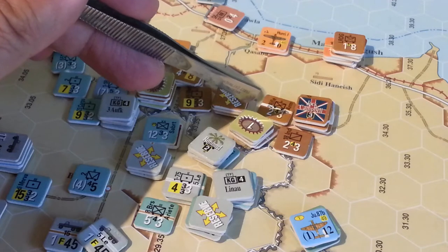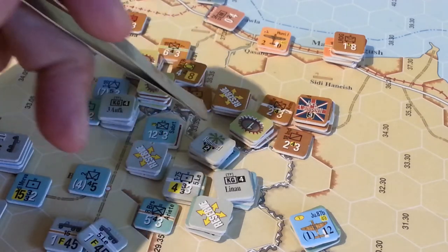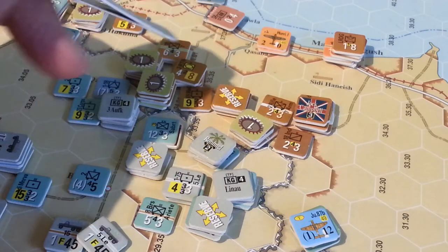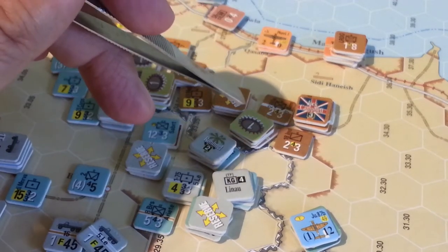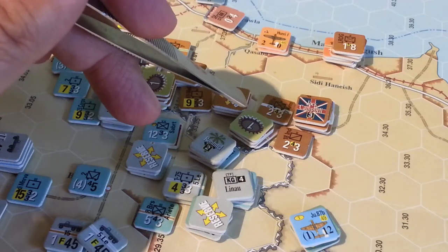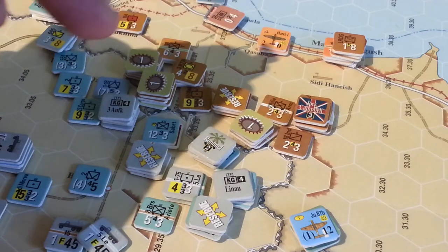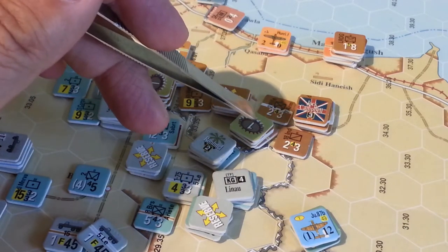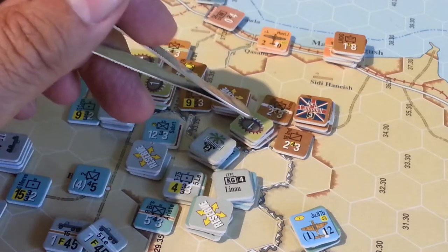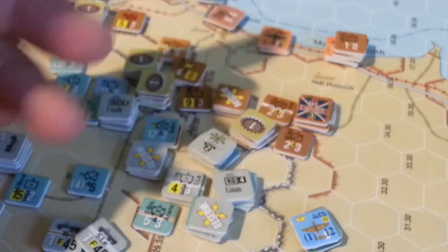One unit was killed one step, then we attacked with a big honking pile of guys and killed another step. Then in fact a third brigade step was killed, but that was not enough — these guys elected to take the third step loss because they didn't want to retreat. Once the British retreat from this hex, I think the game is almost over.